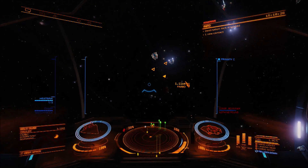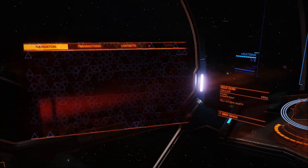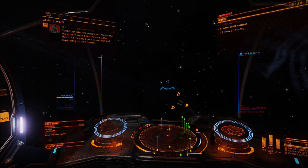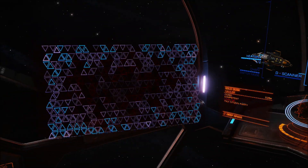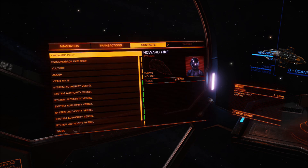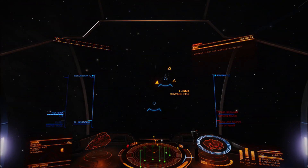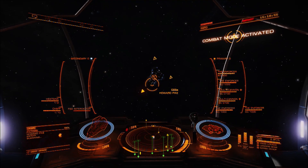Recently I've been doing a lot of background sim, and one thing I find is the combat background sim stuff like assassination missions are somewhat not very challenging. If I were to bring my FDL or my Cutter along, these sort of missions are very dull and simplistic. So I like using my underpowered ships — the weaker end of my ship spectrum — to do these assassination missions.